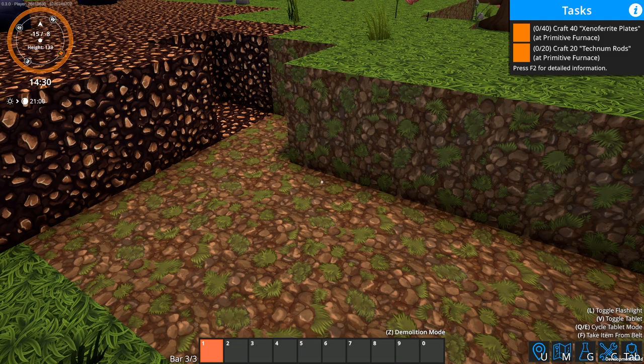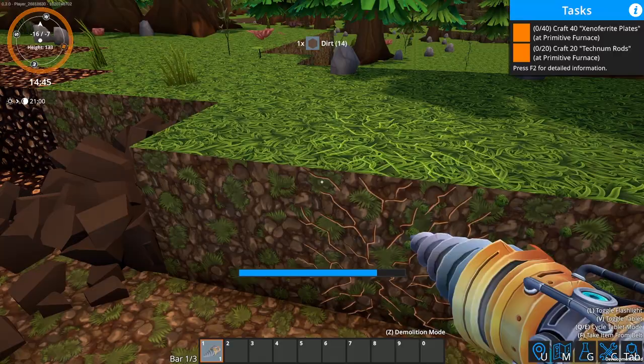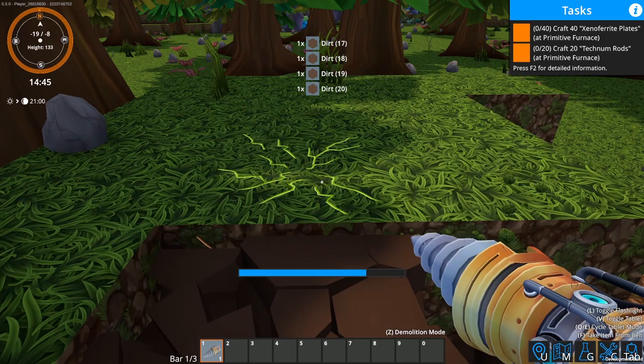I set my B key to the bar. If you look at my hot bar, I have three separate hot bars, which is pretty cool — that is not the default. The default to get your inventory is B; I put it to tab. Tab is the one that moves your hot bar around.